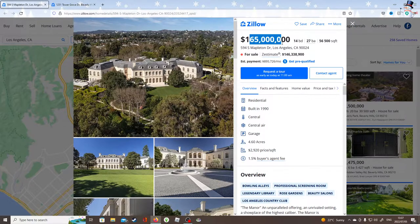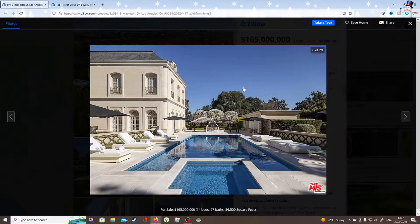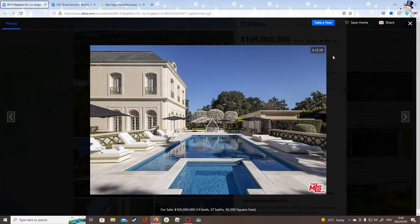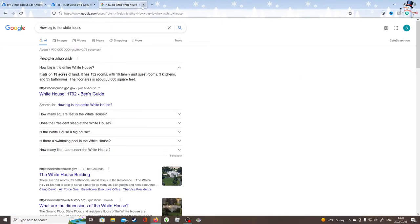Next we go to a $165 million home — 14 bedrooms, you know, for that one friend of mine. And 27 bathrooms. Why do you need that many bathrooms? And 56,500 square feet. This is basically way too big. Look at this mansion — it's probably bigger than the White House. How big is the White House? It sits on 18 acres of land, has 132 rooms, 16 family and guest rooms, 3 kitchens, 35 bathrooms, and a floor area of about 55,000 square feet. This house is 56,500 — so this house is basically the size of the White House.